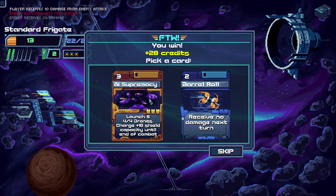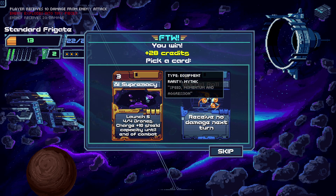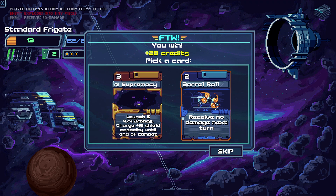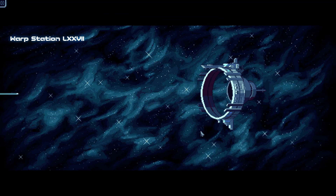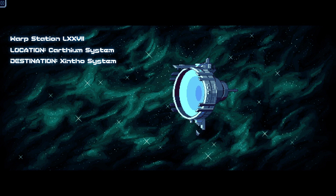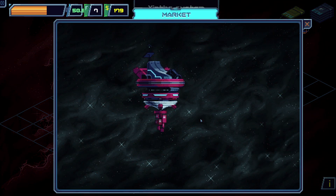Did we get a legendary? It's a mythic: AI Supremacy — launch 5-4-4 drones, charge plus 10 shield capacity until end of combat. I think we'll take it. The other option is also pretty good but we're taking AI Supremacy. Very nice. Warp station LXX V2 — Carthium system 2 to Zinto system. Awesome stuff. That was pretty good.